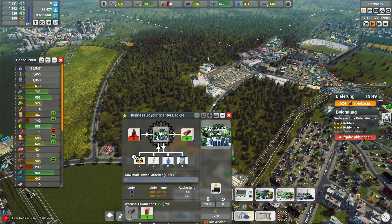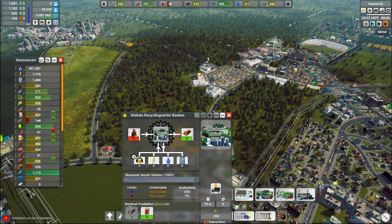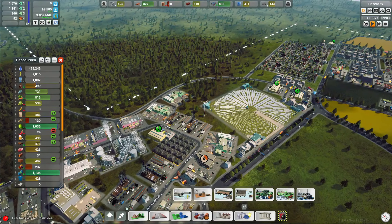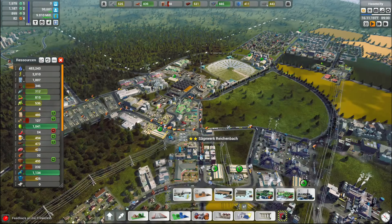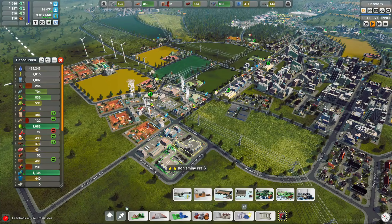624 – ne, komm, vergiss es, viel zu teuer. Dafür ist die Kühlerei, Kohleminen und tiefe Kohleminen auf Stufe 2 – geht, ich denke nein. Sehr cool, produziert Dämmmaterial. Hier die Müllabfuhr ist nämlich auch komplett voll. Da müsste auch nochmal sonst Recycling-Center irgendwas ran. Hier hatten wir mal eine kleine Deponie, die ist inzwischen weg.